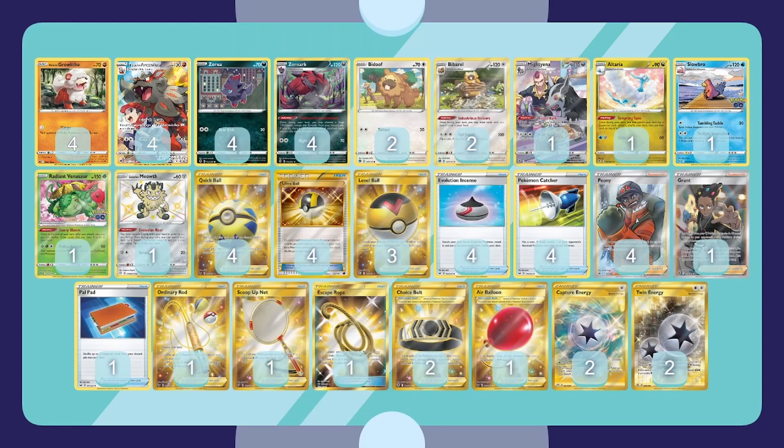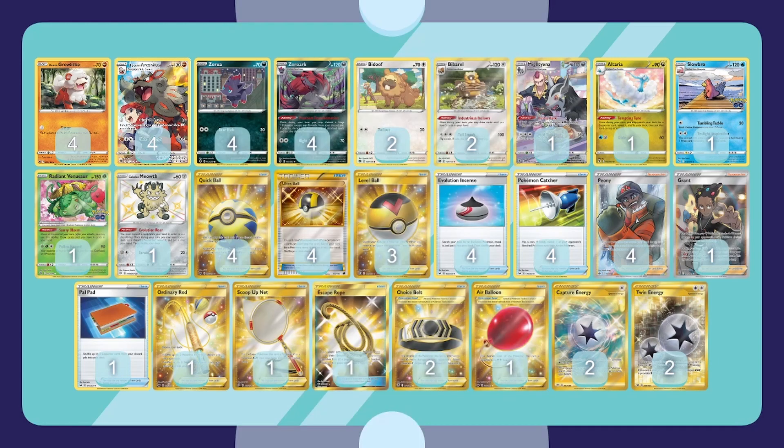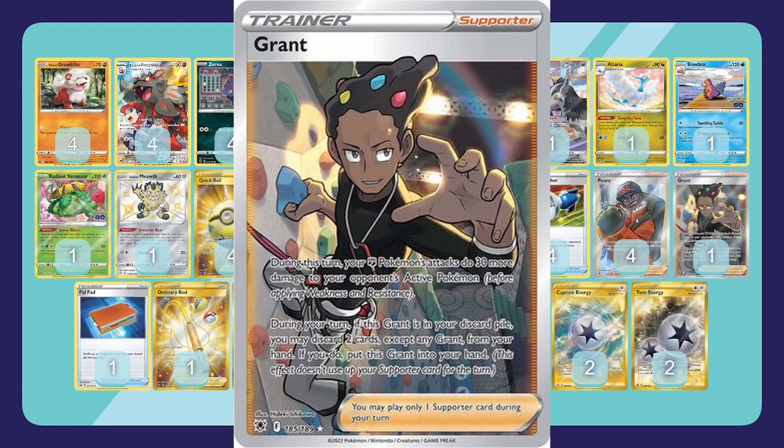Four Evolution Incense to go with all the evolution Pokémon — thirteen of them — so you'll want that, plus it's a free burnable card. Four Pokémon Catcher because most of your supporters will be used on other things, so just flip those heads. For supporters: four Peony, which makes you discard your hand and search for two trainers, so you literally can't have a hand after playing it. No Battle VIP Pass because you don't want to draw that after turn one since you can't play it.